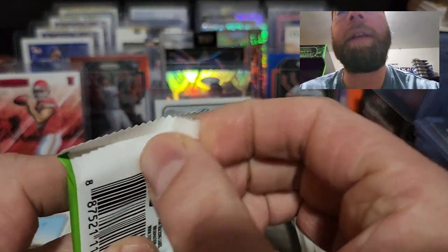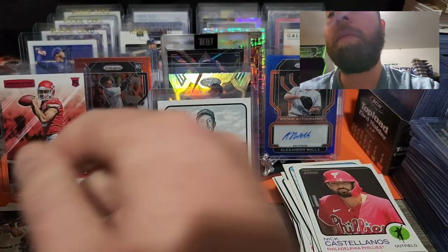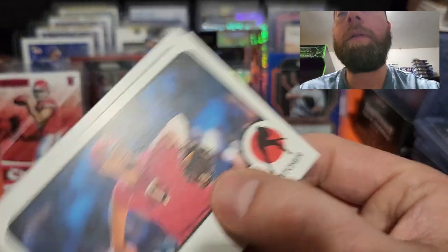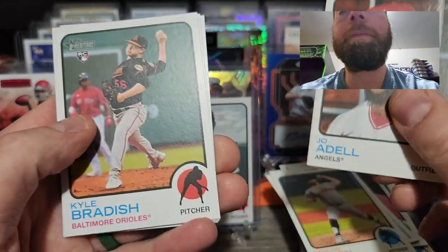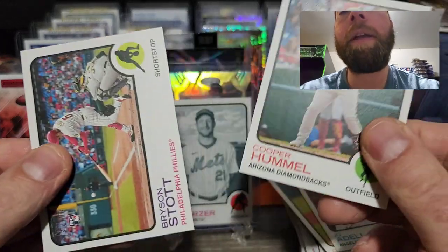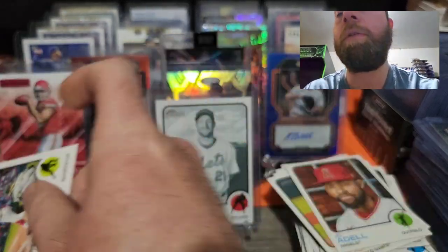Last pack magic — hope you enjoyed this video. If you haven't already please hit the subscribe button and the thumbs up. I see a Bryson Stott on the back — he's another upcoming star to be on the lookout for. Heliot Ramos rookie card, Mitch Garver, Jorge Lopez, Carlos Rodón, Joe Adell, Kyle Bradish rookie card, Joe Perez rookie card, Cooper Hummel rookie card, and Bryson Stott rookie card. That will end this rip of 2022 Topps Heritage High Number!